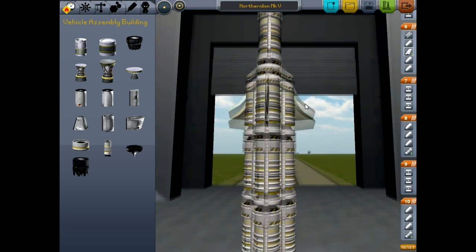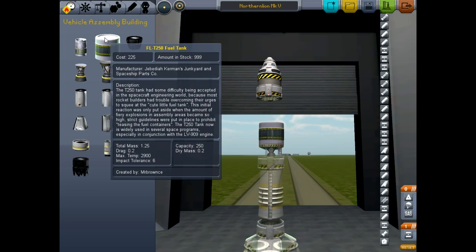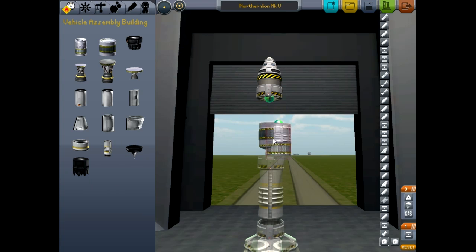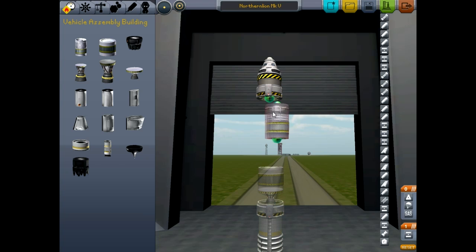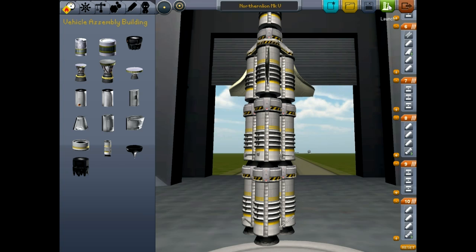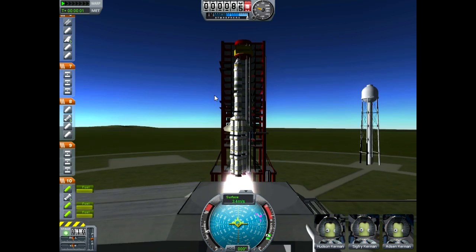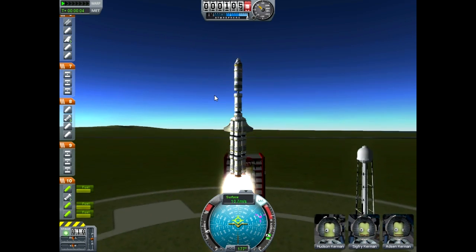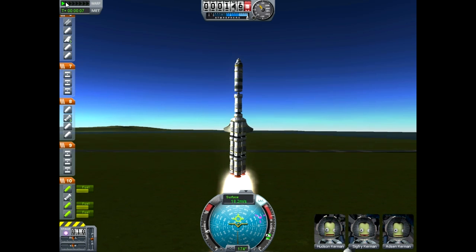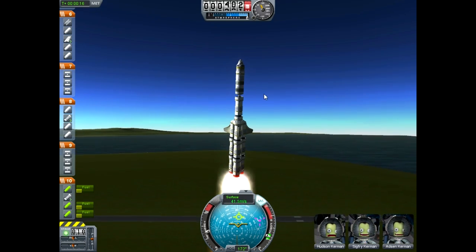We'll head back to the vehicle assembly building. I guess I would just want to stack more fuel tanks in here. Let's try one more flight — we're going to stack more fuel tanks. Let's put a big one on. This is going to be heavy. But I'm hoping that again, if we achieve liftoff, this will give our jet engine more power. Three, two, one, go. Liftoff was a little bit spotty but we are going to get there — we'll get up in the air anyway. Even if we do have a little bit of a slower liftoff speed, we will be able to have a lot more fuel in our jet.